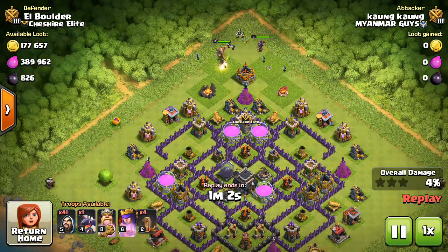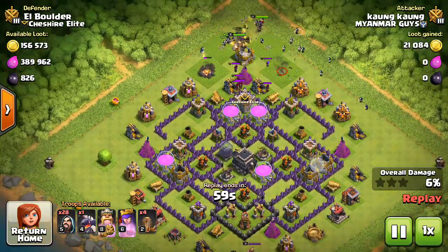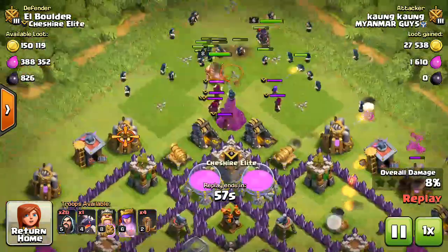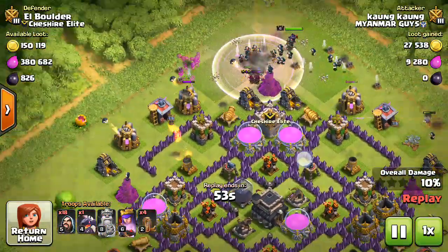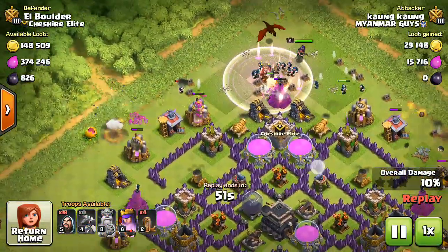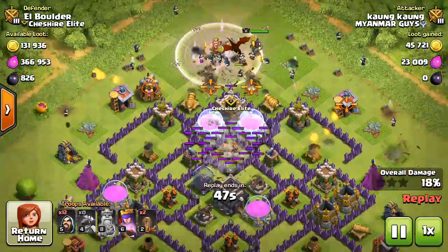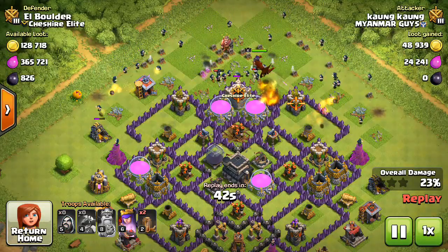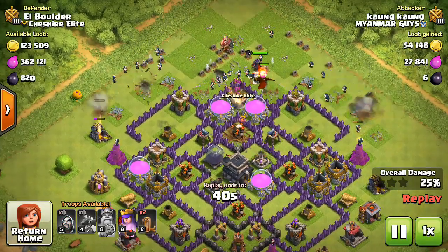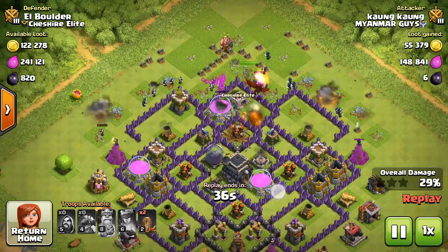He throws a bunch of wizards and the King and Queen on top. There's my defending clan castle coming out right now. He's gonna throw a bunch of wizards on the right hand side, using the King special ability nice and early. There you go with the dragon. Looks like the wizards just took out all my cannons and are taking out the clan castle.